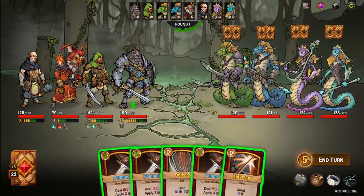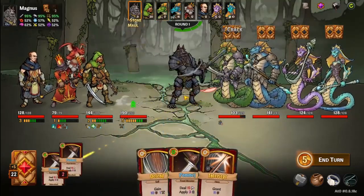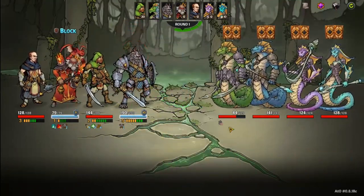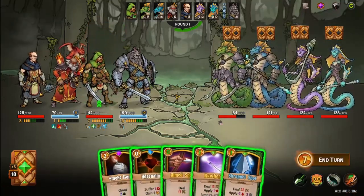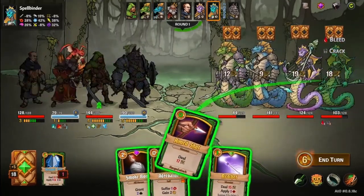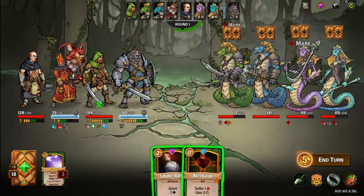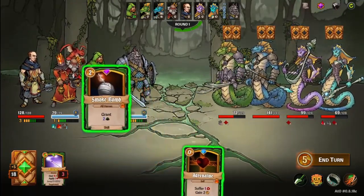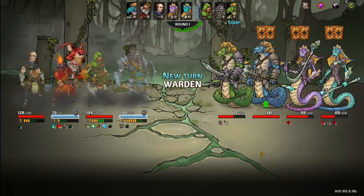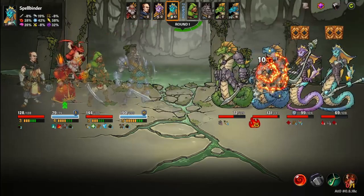Nice hand — everything costs zero and it's all front monster, so I'll crack this guy, defend, intercept, and carry over five energy till next turn. Hit the back one — actually I probably should have ricocheted first for the mark, that's my bad. Then we'll do a smoke bomb so they can't really do anything on their turn. Oh too bad, he can buff — and another buff. We really need to kill this back one.